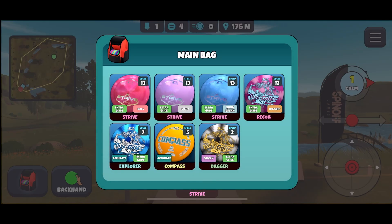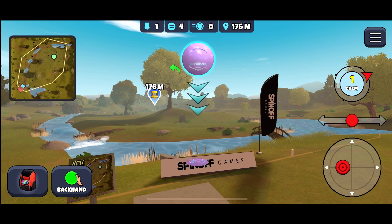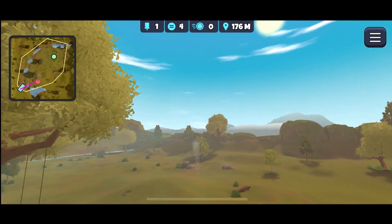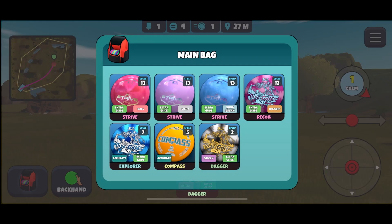We do not yet have a big skip distance driver, so some of our discs might fall short, making it a little more difficult to get eagles on some holes. With what we have in our bag, the disc that is probably going to go the furthest is our extra glide light Strive. Because the hole is 176 meters away, we're going to choose that disc. These Strive discs do fade a little to the right before they come back, so we'll pull it straight down, maybe just a hair to the left.